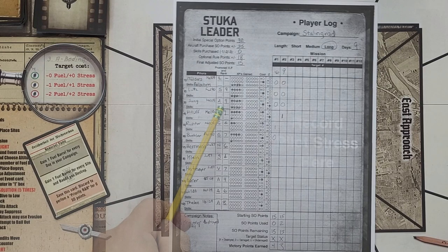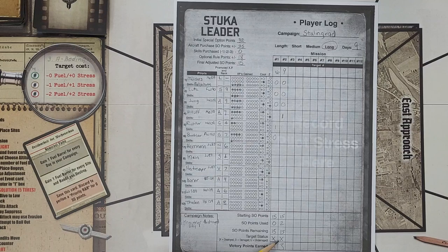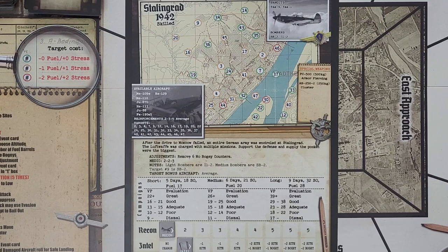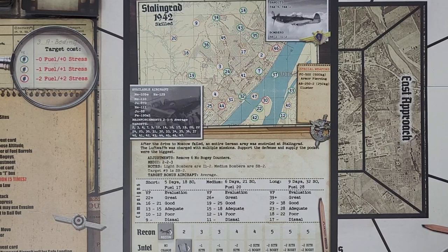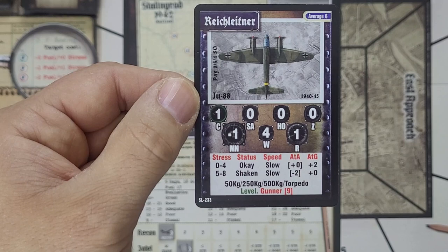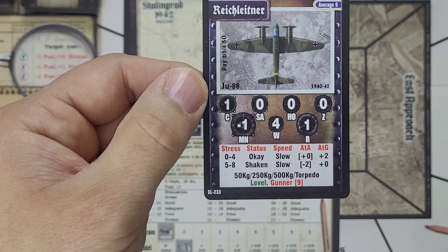We get a couple of fuel barrels for the two bandits killed. We have 13 SOs remaining. We select our new pilot — no space on the log sheet, so I'm writing him in on the back. We can take anything from the available planes and get an average pilot. I decided to go with a bomber pilot: Junkers 88 pilot Reichleitner. He's a plus-2 air-to-ground with cool. The plane has four weight points and can carry the 500kg bomb and torpedo, handy if we draw something on the Volga River. He needs six to promote, and if he makes it to skilled, he'll add Horido and a second cool point.